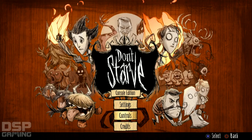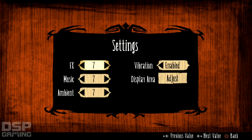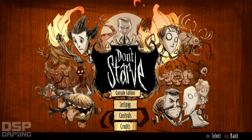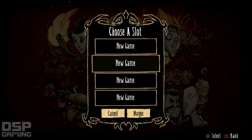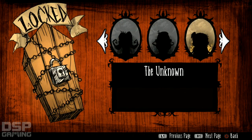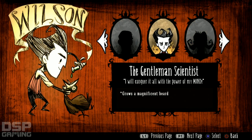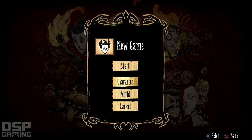Navigating the menu — play new game. You can change your character but I don't have the others unlocked yet. I'll start as the gentleman scientist who 'grows a magnificent beard.' Going with the default world settings — the standard Don't Starve experience — not going to mess with the modifiers. Let's start.